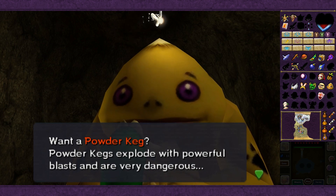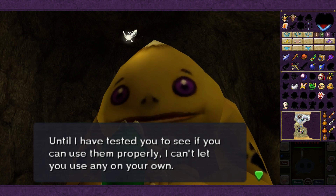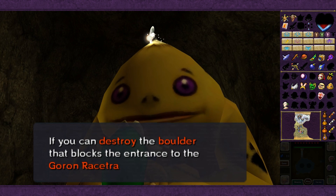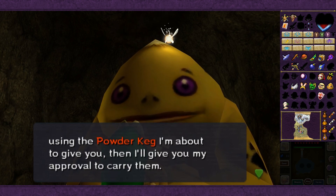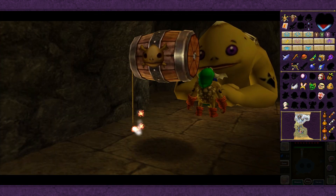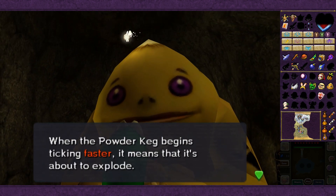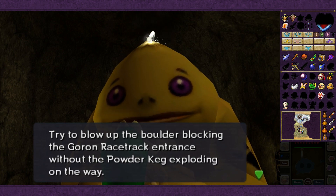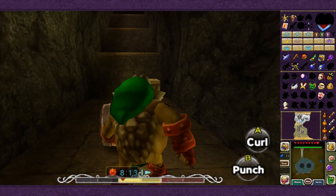Want a Powderkeg? Powderkegs explode with a daint powerful blast and are very dangerous. Until he's tested us to see if we can use them properly, he can't let us use any on our own. If we can destroy the boulder that blocks the entrance to the Goron Racetrack nearby using the Powderkeg he's about to give us, he'll give us his approval to carry them. So he gives us a Powderkeg.